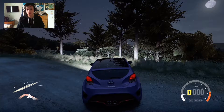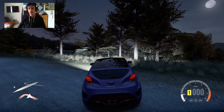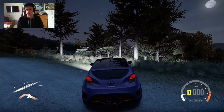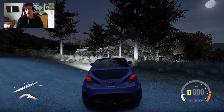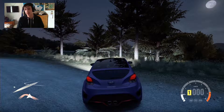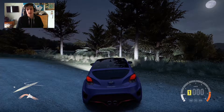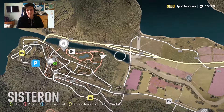Hello everyone, welcome to Dunstan Tron Racing. My name is Liam and I'm your host for today. Now in the lead up for Forza Horizon 3, we are playing Forza Horizon 2, and I'm going to show you a glitch that you may or may not have already seen — this one allows you to jump into the little reservoir thingy, just outside of Cisteron.